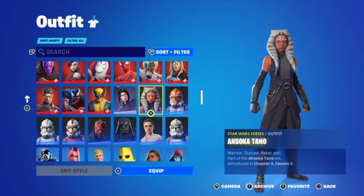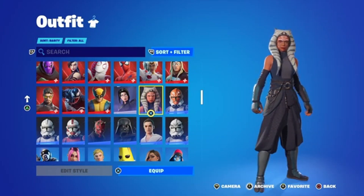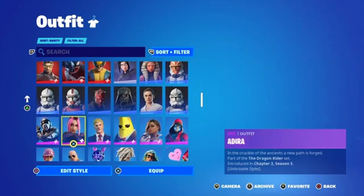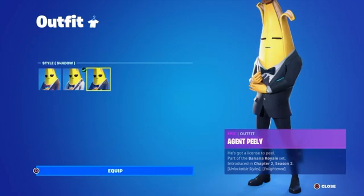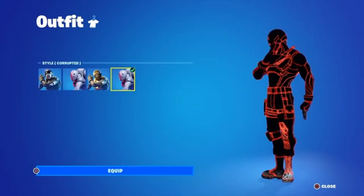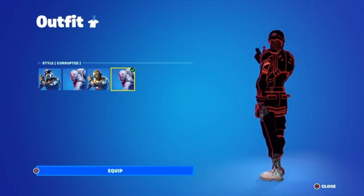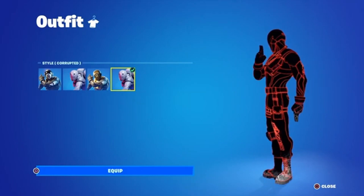Pretty simple. Now to my Epic skins. I got some pretty good ones. I got Agent Peely here — I wasn't able to get Gold Agent Peely, I only got Halfway Through Sky, which I'll show you very soon. I almost got the full corrupted style for this skin — I was so close, a couple levels away. I think I had to be level 350 but I got like 325.